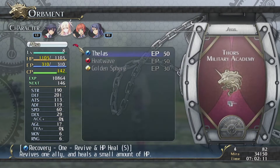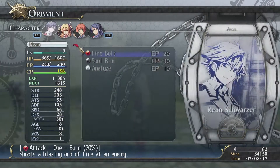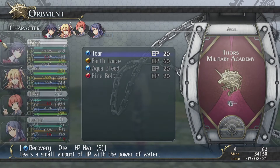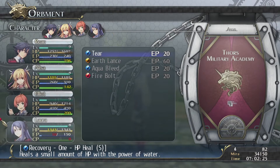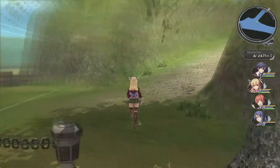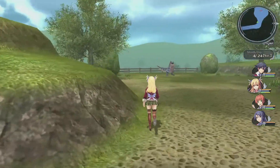It's a good thing to show off that anyway - Alisa has Stellis, which revives an ally and restores just a little bit of HP. We'll just have Elliot heal up the party, because we are close to the boss fight.